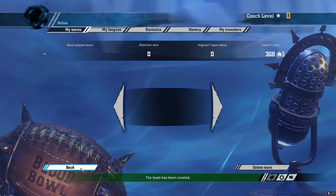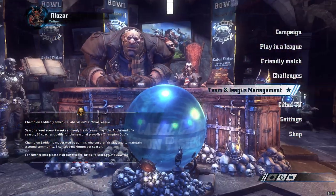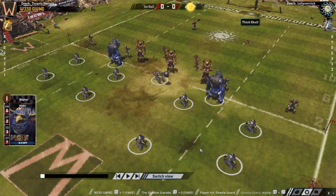Nothing to talk about with the teams — they haven't changed since last week. So we'll go ahead and get right into the replay. Start of the round. Goblins are going for a wide spread using their tackle zones. The player has put the trolls on the sides to give them a wide berth from the fanatic, keeping in mind that the fanatic can hit your allies.